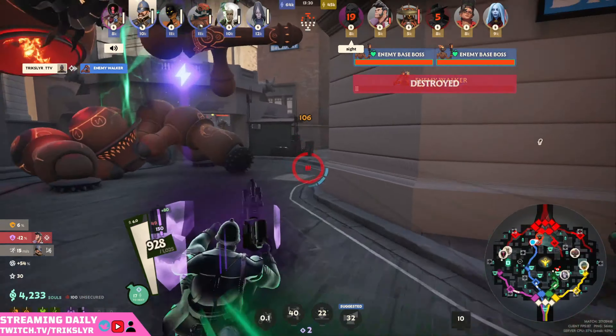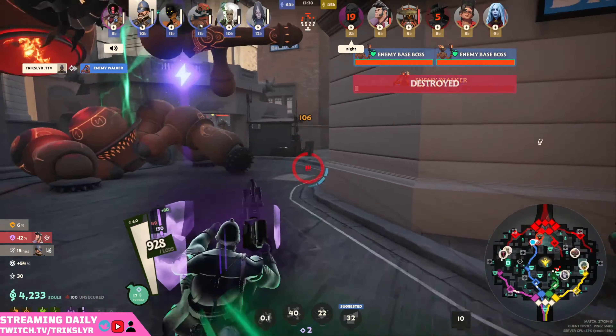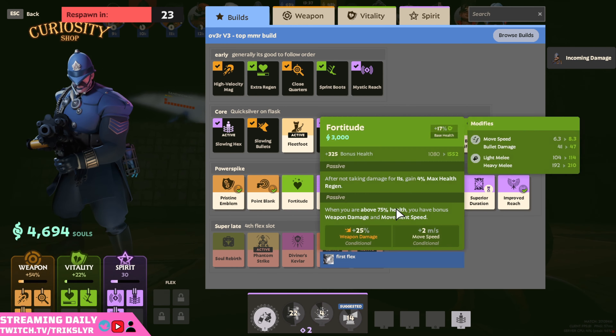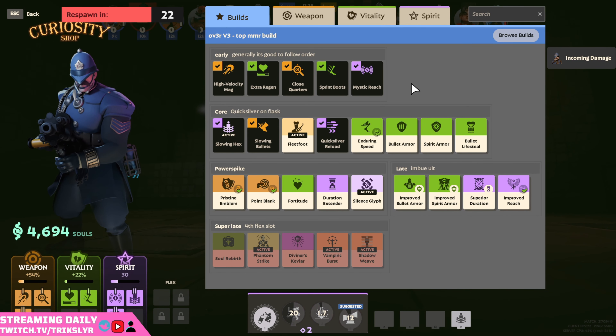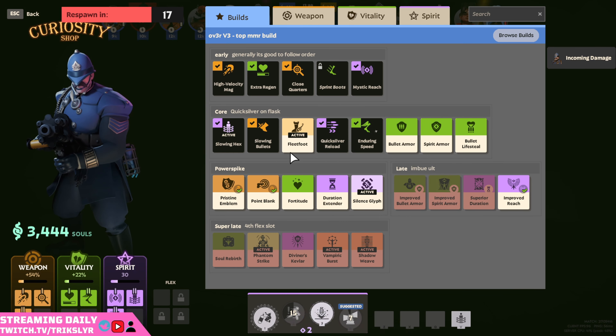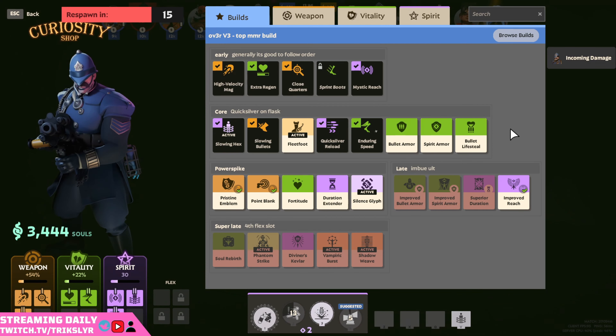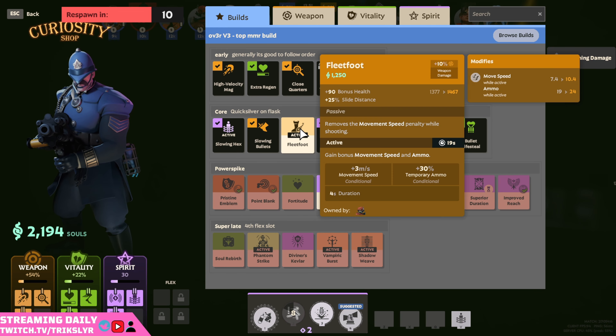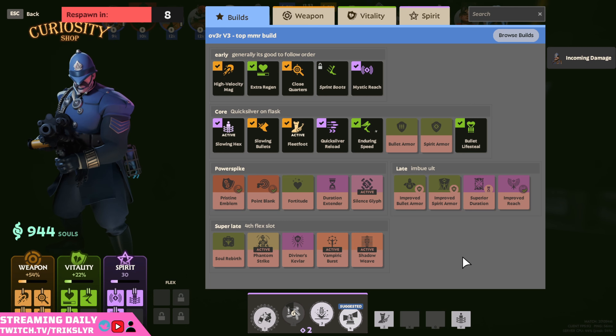We got an all-in coming at us - let's try and get out of here if we can. There was a Vindica underneath their sniping, that's funny. We got the walker though, so I'm pretty happy. Let's pick up our Enduring Speed and Fleet Foot - removes the movement speed penalty while shooting. I'm on Bullet Life Steal, actually - I feel a lot better about that. Let's grab that on our Z.